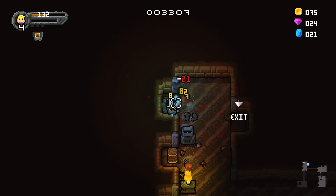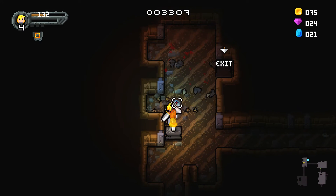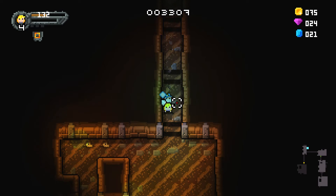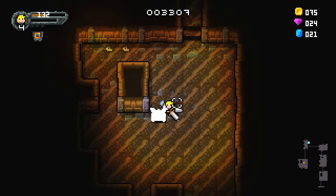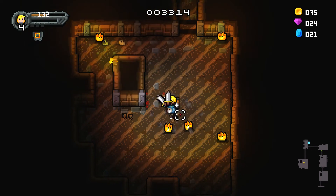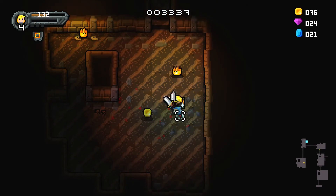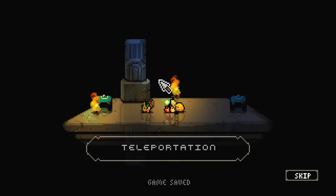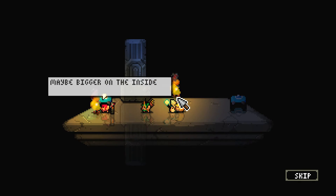This Valkyrie does seem kind of overpowered honestly — she goes nearly invulnerable to certain things when she spins around, which kind of seems overpowered. We also found an Afterlife Rune that lets you come back to life after being defeated. Pretty handy.